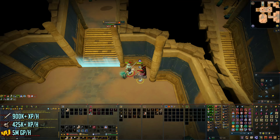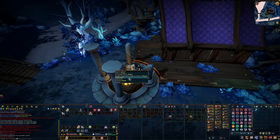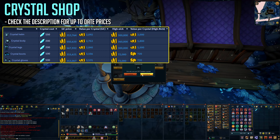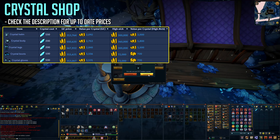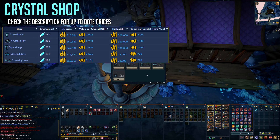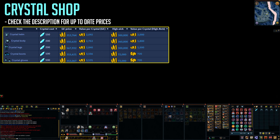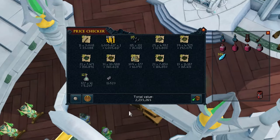As for the slayer experience per hour, it's around 425,000+ and 900,000 melee experience per hour excluding HP. You also make around 5 million GP per hour, so this is definitely not a bad method for money. The money comes from the noted drops and the spring cleaner alching the rune salvage. The crystals you pick up can be used in a shop in Tarddiad — simply right-click the NPC and choose 'shop.'